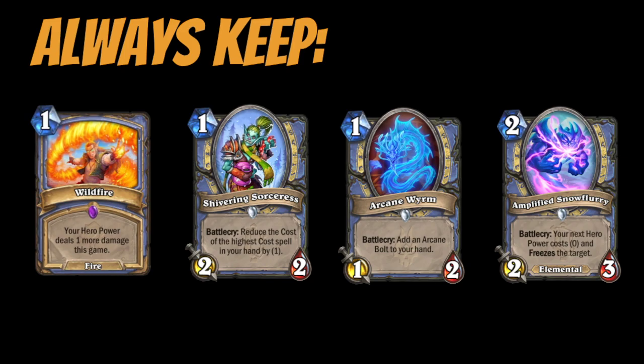Snowflurry is a card I'll usually only keep as a one-of, unless it's a matchup like Rogue where I want to freeze minions often, or Death Knight where they'll always have weapons and minions to kill. In general, I usually only keep one Snowflurry. Arcane Worm has diminishing returns — keep it if you don't already have a one drop, but always keep multiples of Wildfire and Sorcerous since those are your premium one drops.